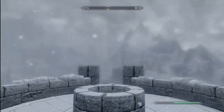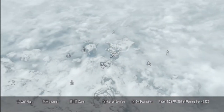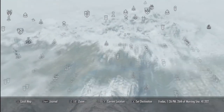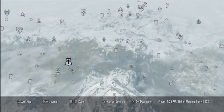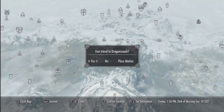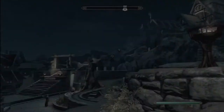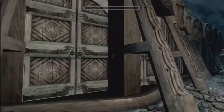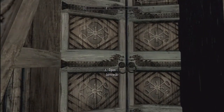The next place you're going to want to go is down here to Whiterun. Just go to Dragonsreach and it'll take you right outside of it. I will fast forward the video real fast. Okay guys, so after you get to Dragonsreach, you're going to want to come down here to the Companions Guild and just open up the door and walk on in.